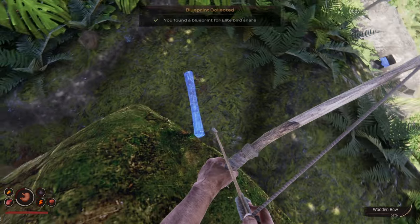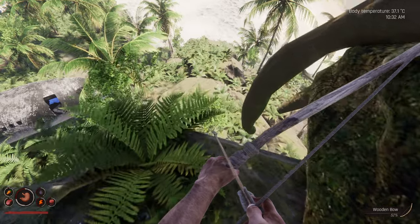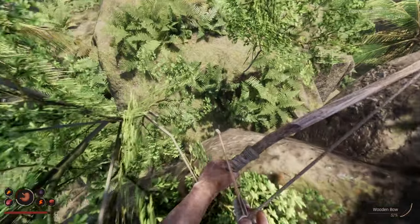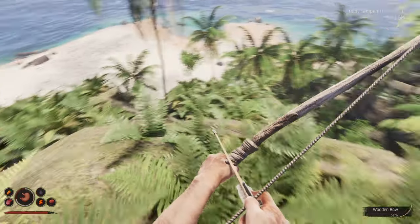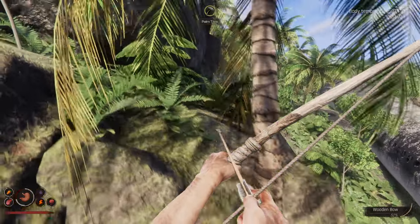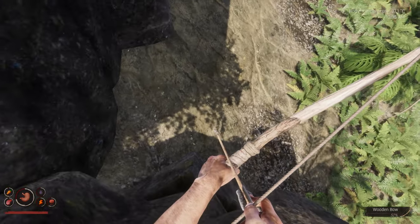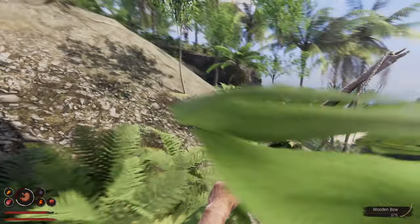Elite bird snare, plane dashboard - here we go. We're getting more and more parts of this plane. Presumably that's the end game goal - build a plane, fly out of here. I really don't want to fall too far and hurt myself, you know. That's probably one way to get into a lot of trouble real fast. Being super careful. Let's get around to the plane.